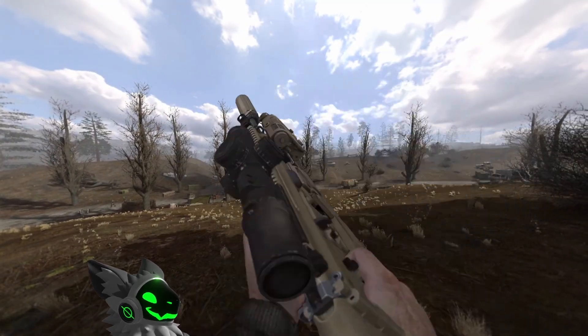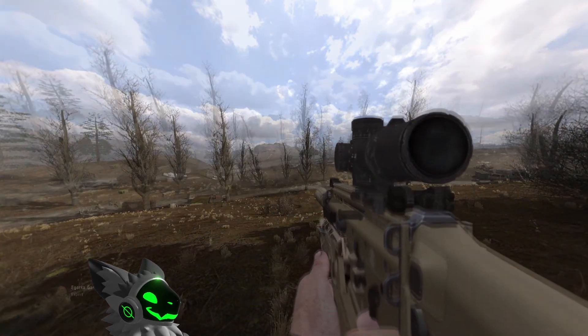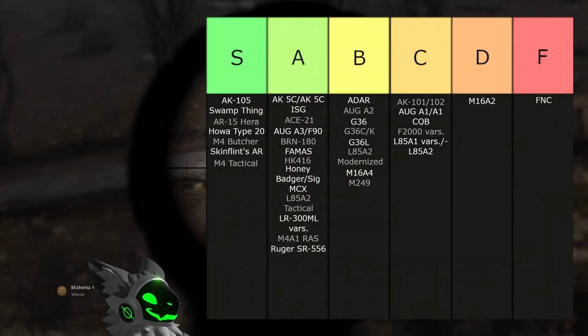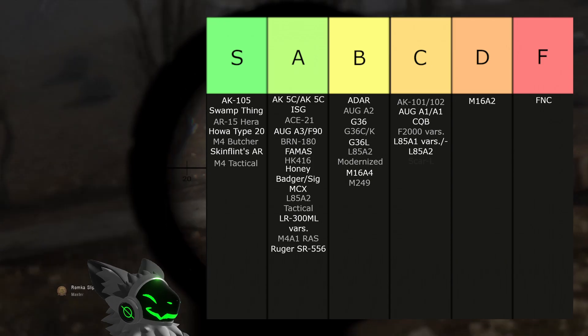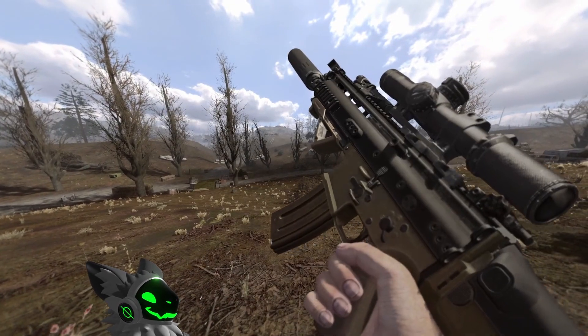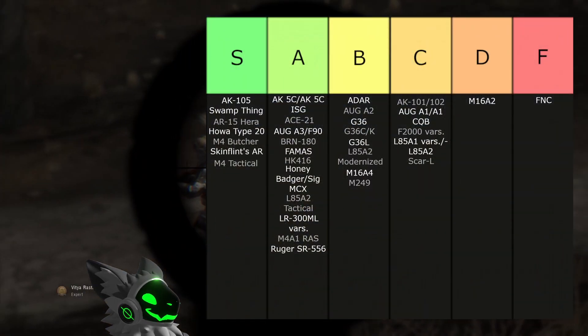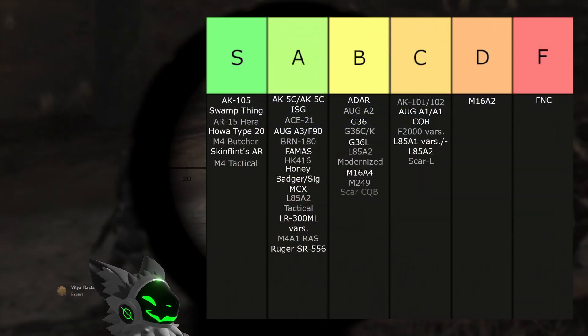Back to an EFP exclusive is the Scar L. This gun has good accuracy and scopes, but suffers from very bad recoil and only a 20-round magazine, so this gun will go into C tier. The CQB variant is slightly better — it's the same as the previous weapon but has a 30-round magazine and less recoil, making it B tier.